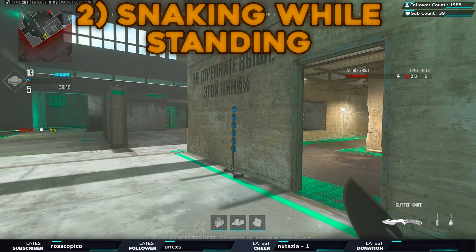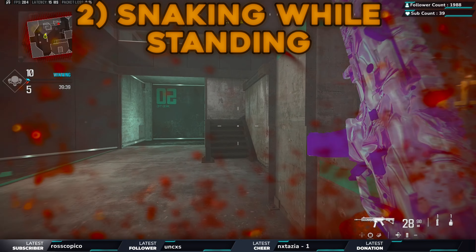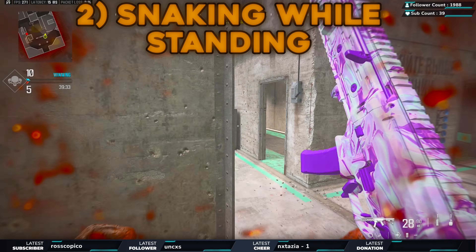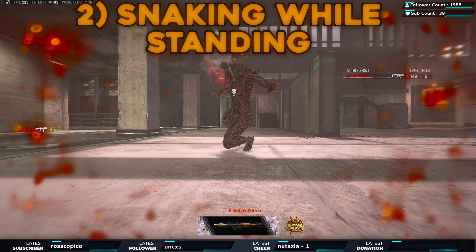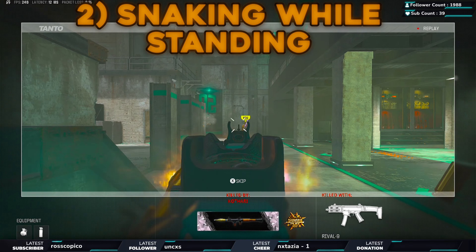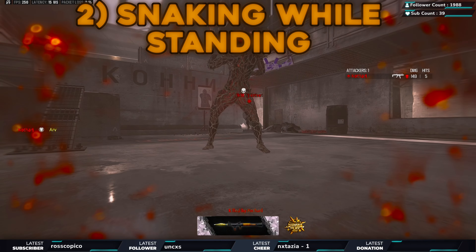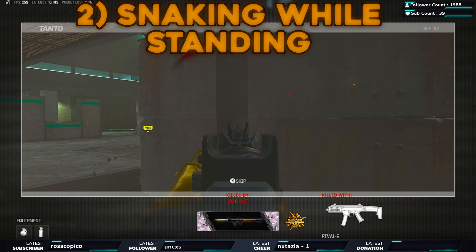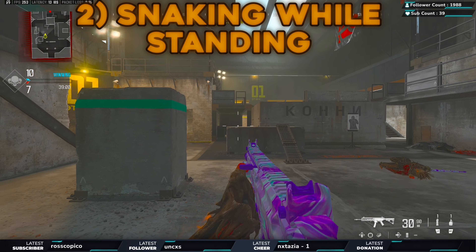We're snaking and making it hard for him to kill me. The bot's not very impressive here, but look — I'm out in the open, I start snaking, and as the bot comes around the corner you can see how the movement looks. You can mix snaking with a jump as well, especially if you're out in the open. Going left and right, up and down — it's a little bit harder for them to kill you.